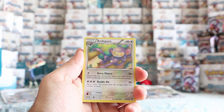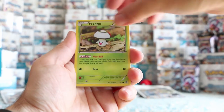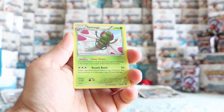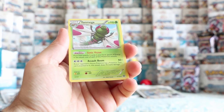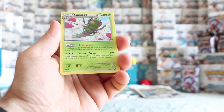Moving on with a Yveltal pack — maybe this will give me luck after just pulling him. Ambipom, Nidorino, Zwilious, Klink, Mankey, Fungus, Nidoran, Oshawott, Probopass. This is our reverse. And our rare is Yanmega. It's a neat card — there's also a Break for Yanmega, but this one has Sonic Vision: if you have exactly 4 cards in your hand, ignore all energy in the attack cost of this Pokémon's attacks, so basically you can do 50 damage possibly with 70 more from Assault Boom.